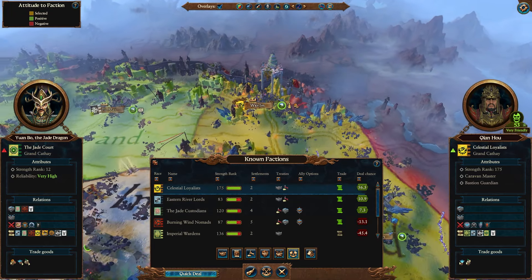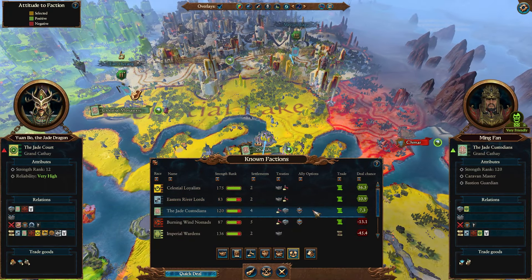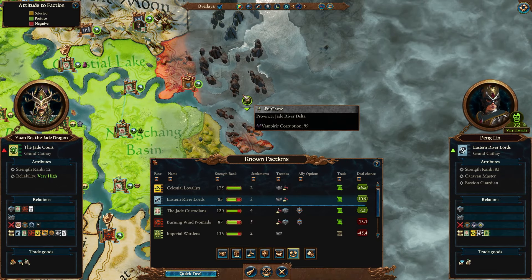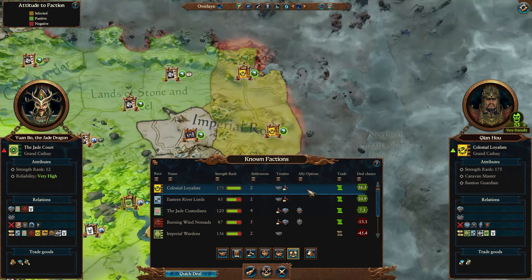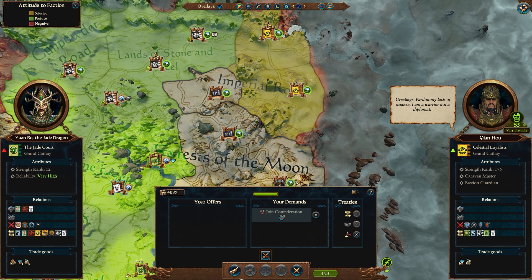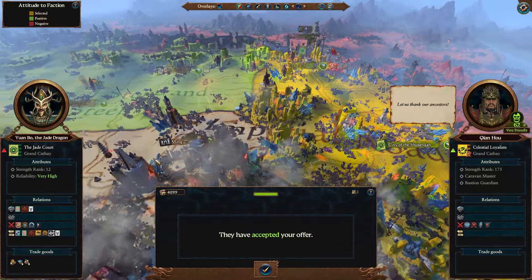Oh, there's our first confederation. It is with the Celestial Loyalists. We can pick the Loyalists, the Eastern River Lords, or the Custodians. Which of you do we already have an outpost in? The Custodians - we'll probably leave them. River Lords have been pushed back out of Shi Wu and lost Fu Chao as well. The Eastern River Lords are about to go the way of the dodo either way. We probably just want to take the Celestial City. Let's confederate with Chien Wu. Welcome to the team - thank our ancestors. Now we're much, much closer to the Skaven.